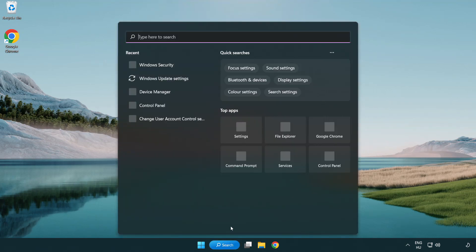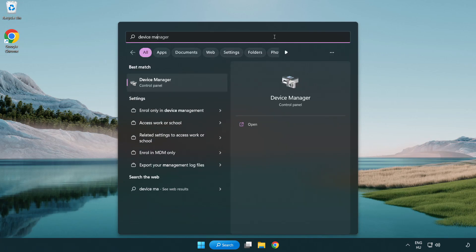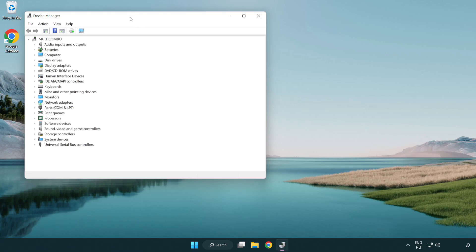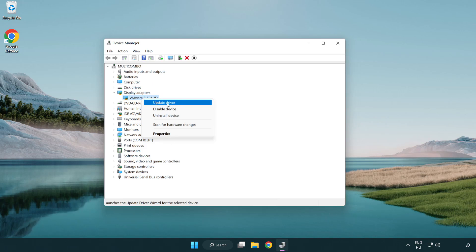Click the search bar and type Device Manager. Click Device Manager. Click Display Adapters. Select your display adapter, right-click, and click Update Driver.